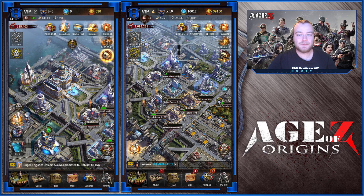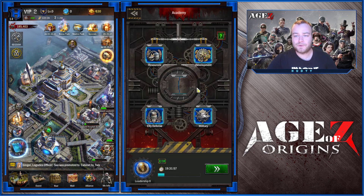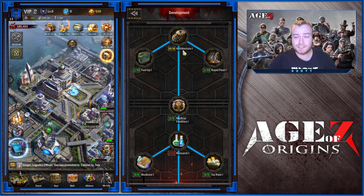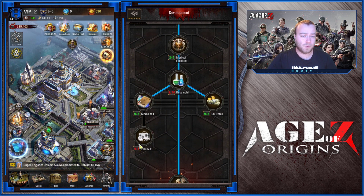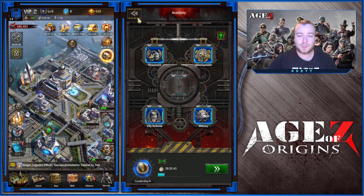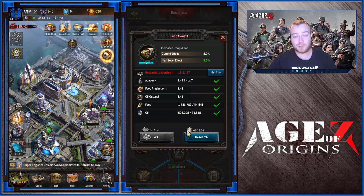Research. There are many types of research. Let's start with the academy. Which one of the four basic research trees to start with? Tough decision. I would say let's start with development. Get yourself architecture, medical facilities, and research. First aid is also good, but it can wait. Then you want to go to resources and upgrade load boost. It comes in handy, trust me.